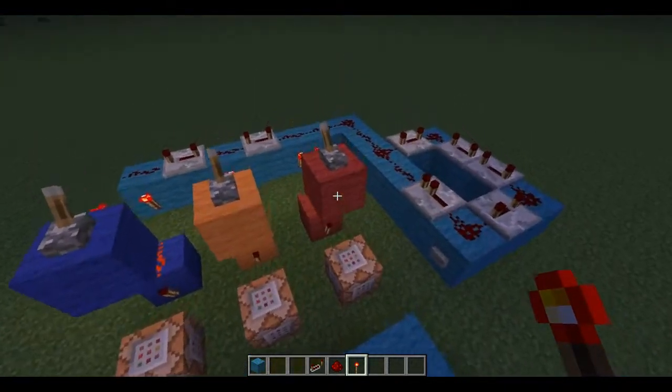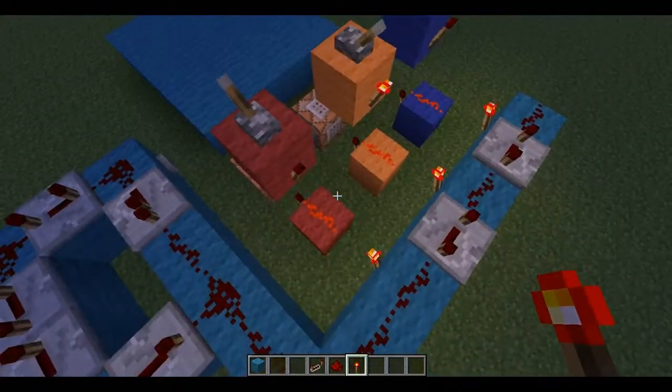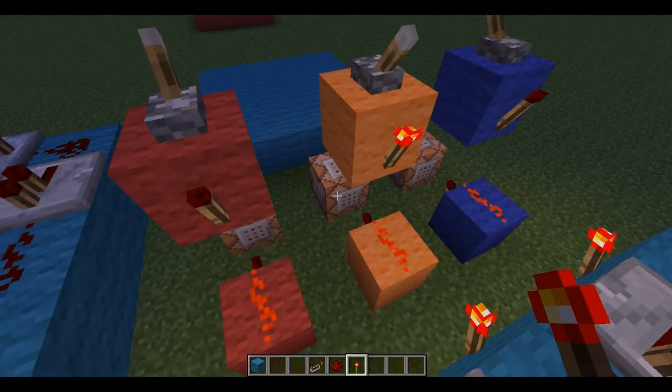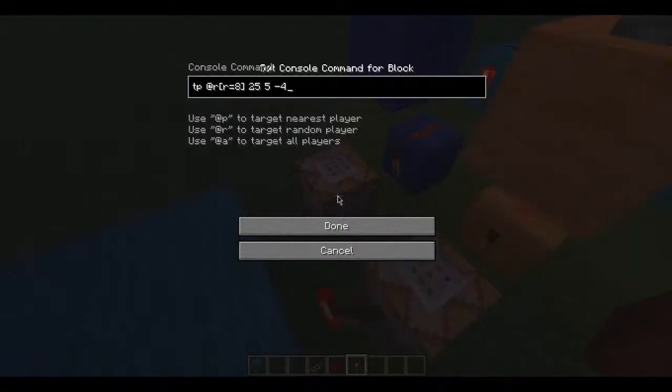First you choose which teams you want, and here's an AND gate. So if you don't choose a team, it prevents the command block from activating. The command blocks work by taking a random player within a radius of 8 blocks and teleporting them to the place where the team should be.